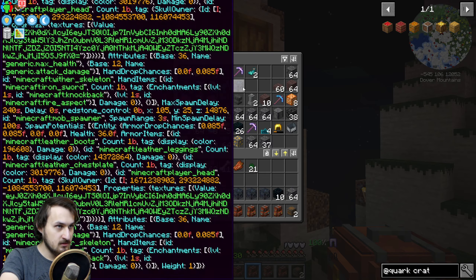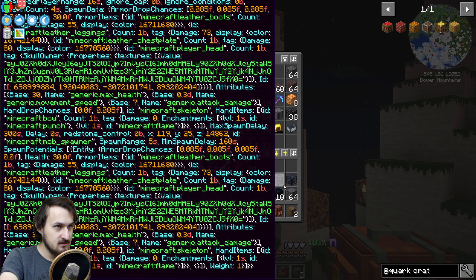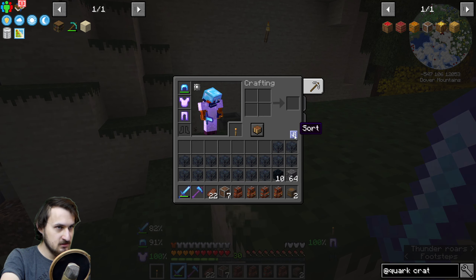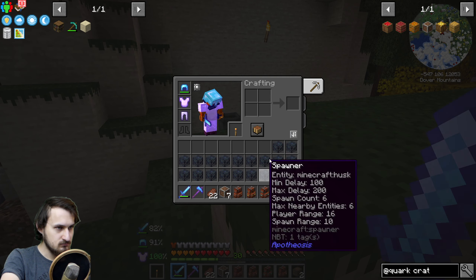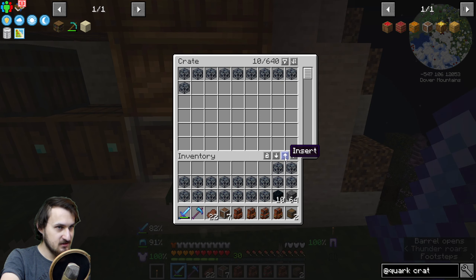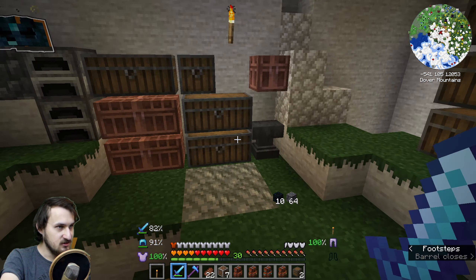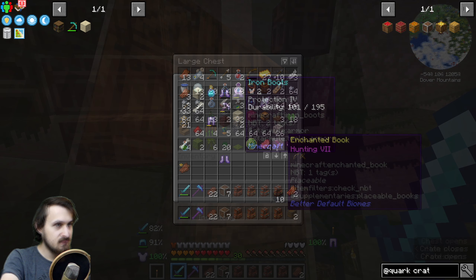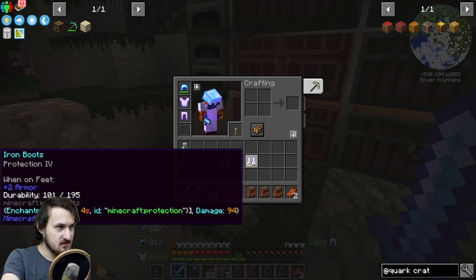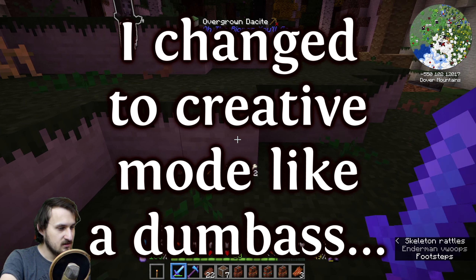I'm gonna get all the spawners because they cannot stack, which is sad. I'm just gonna chuck them inside the crate. I also need to figure out what I pressed to show the inventory all the time - it's annoying. This can take so much space if you just chuck in unique items, that's super nice. Protection for iron boost, that's pretty good. I need to figure out how to remove the HUD thing from my inventory.